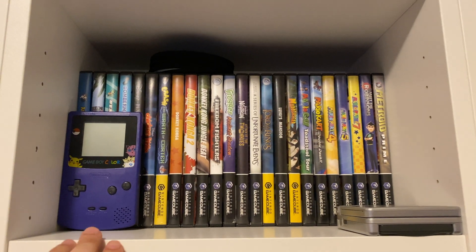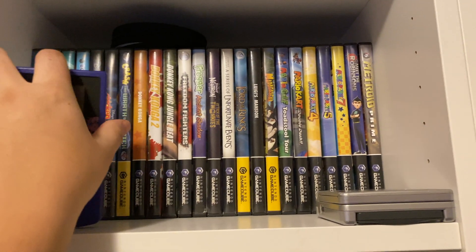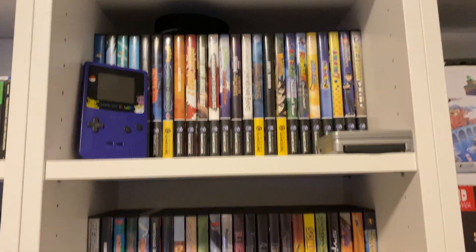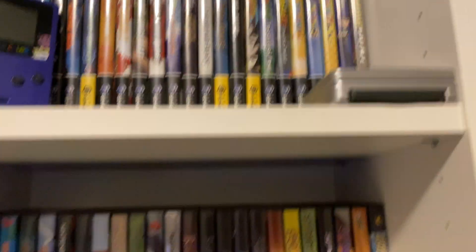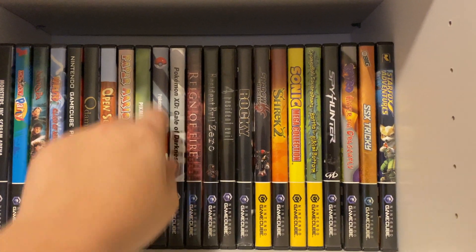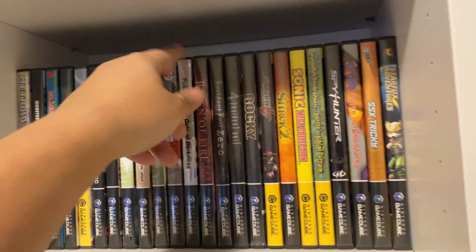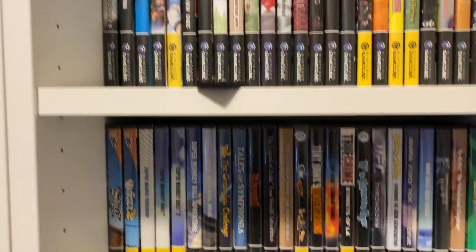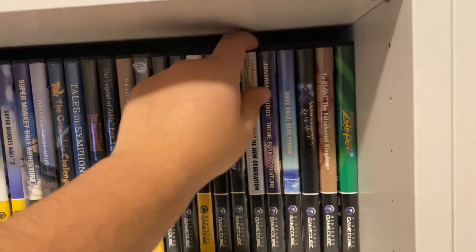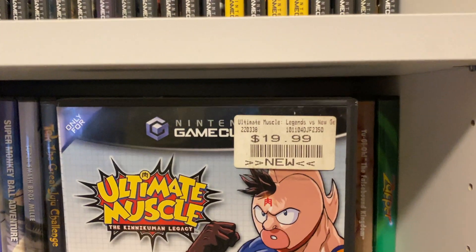Here's the GameCube section. It starts off here with Animal Crossing — that one does have the memory card in it. I think almost all of these are complete in box except for the two Legend of Zelda games. I am missing Mario Party 6 as you can see. I do have Pokemon Coliseum and then Pokemon Gale of Darkness — these are two complete ones too. Like I said, almost all of these are. Probably my favorite game is Ultimate Muscle. I mean, imagine if you could still pay that price.